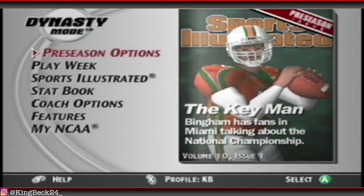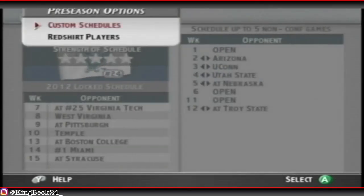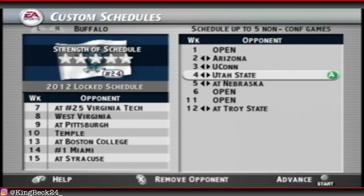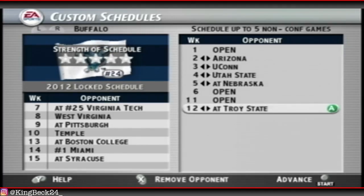Hey guys, welcome back to the channel. We're back with some NCAA 2004, going into year 10 here with Buffalo. Last time we had a great recruiting offseason, brought in some four-star prospects and also got a five-star at cornerback, so looking good for the future. Looking to update our schedule and register a few players, then get into the simulation. Unfortunately Miami in our conference is ranked number one and national champ favorites, so that's going to be tough. Our opponents are looking decent and we do have a five-star strength schedule, so I'll leave it as is.